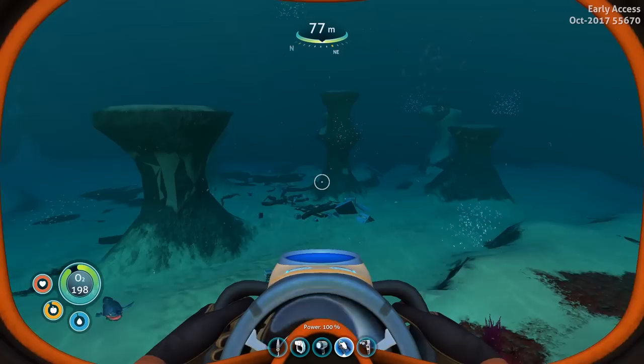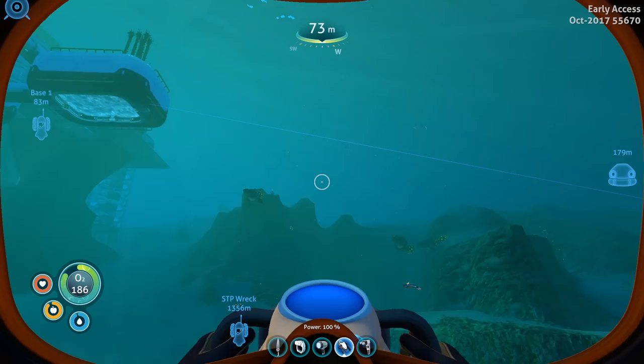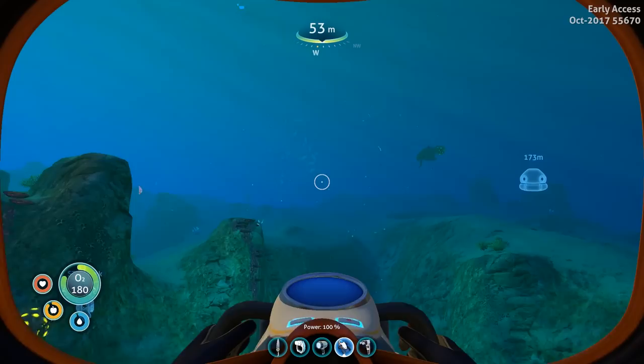Before we get into the actual building part, let's discuss some basics you need to know about your hull strength. When you build a sea base it comes with a base level hull strength of 10. That means when you build a multi-purpose room the default starting point for your hull strength is 10, and then everything gets added or subtracted from that point.